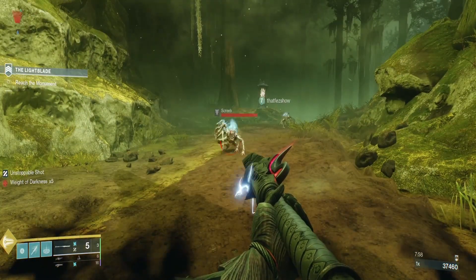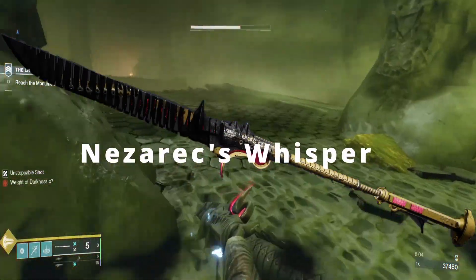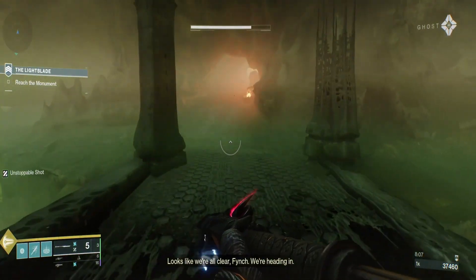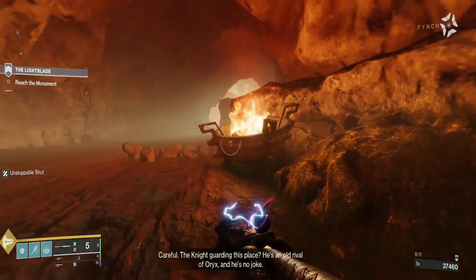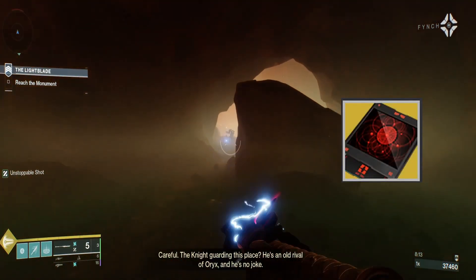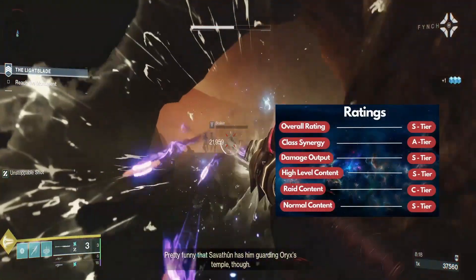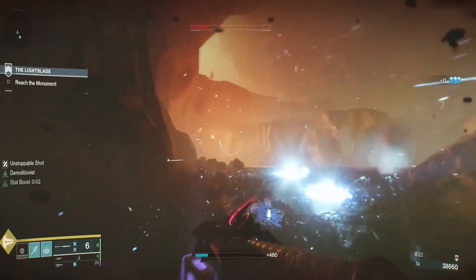Today's legendary weapon focus is the Nezarec's Whisper Glaive. Currently this weapon is available from Banshee, with perks that rotate weekly — so make sure to check in weekly for a god roll of perks you want to appear and grab one to test for yourself. Don't forget you can always buy five of this weapon and use deep sight harmonizers to make this weapon craftable. Here's the full list of ratings I gave for this weapon.